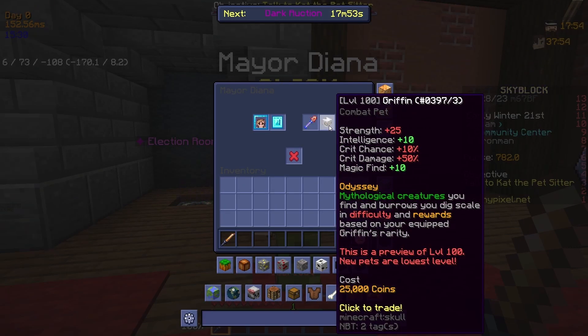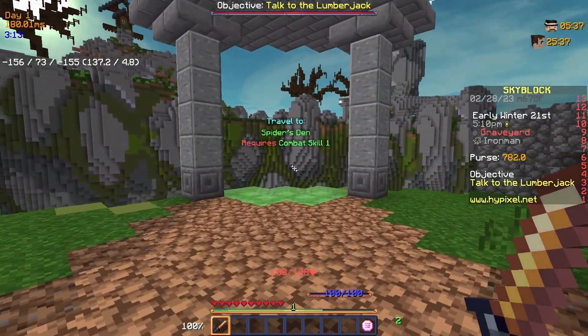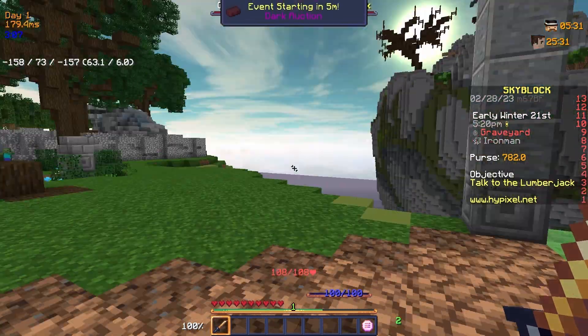It requires us to get 25,000 coins to buy it, which would normally be a lot for the start of the game, but I have a way to get that easily using a little trick. For my plan to work we need to get to the Spiders Den, but as we can see it requires combat level 1, which we can get by slaying a couple of zombies here in the graveyard.